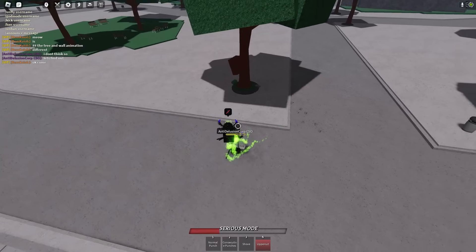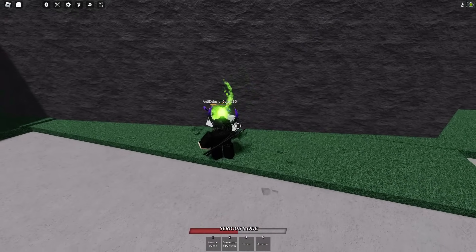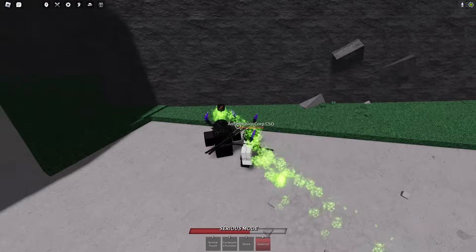So if you find yourself fighting near a tree or wall, you want to get them within range of the wall and land 4M1S, then use a forward dash towards them into the wall immediately, and it will perform the action as shown in the clips.